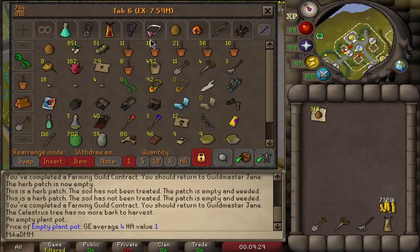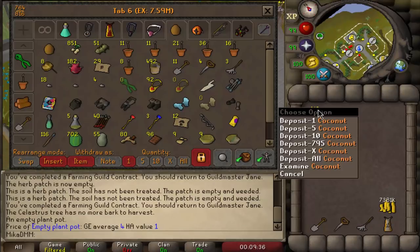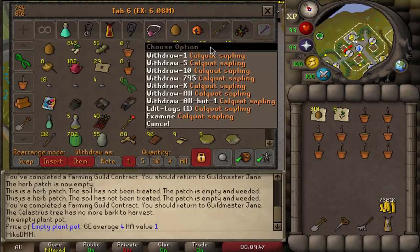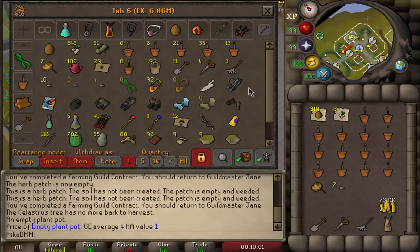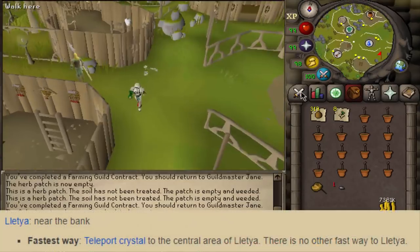This next section covers all the trees outside of the farming guild, so if you don't have access to the farming guild, this is the part you want to watch. I pay with coconuts for all my trees — make sure you check what you pay with. I take eight noted poison ivies, five dragon fruit saplings, five magic saplings, one calquat, and three mahogany saplings. For teleportation I use a royal seed pod, a teleport crystal to Lletya, and all the teleports in my construction cape. If you don't have 99 construction you can take house tablets or runes to teleport.